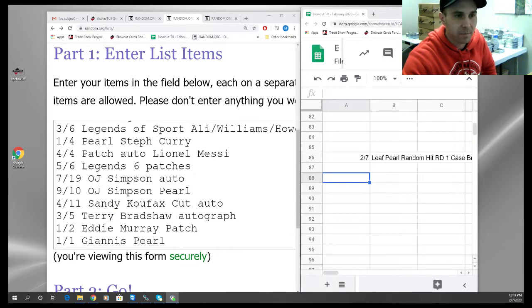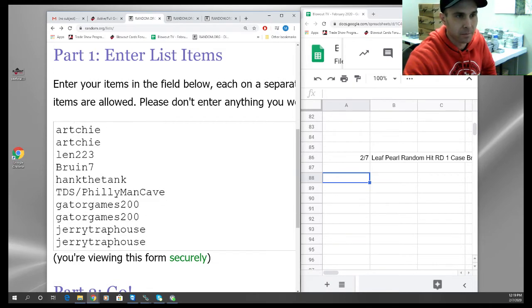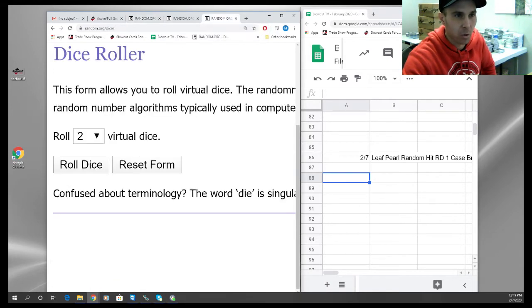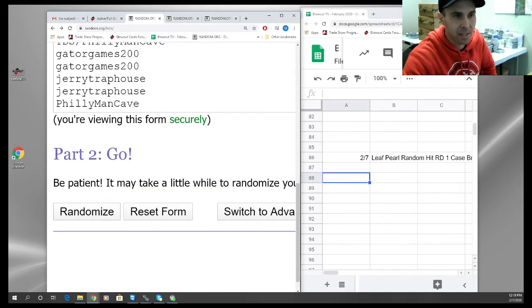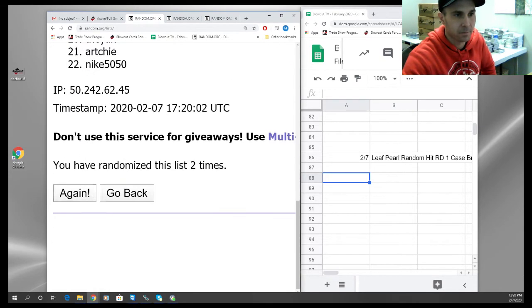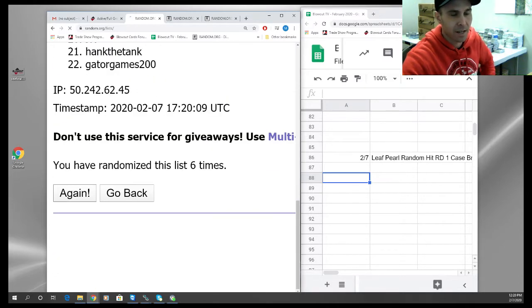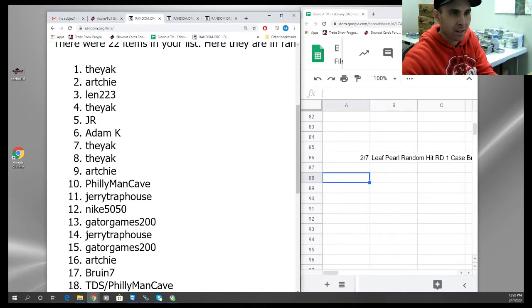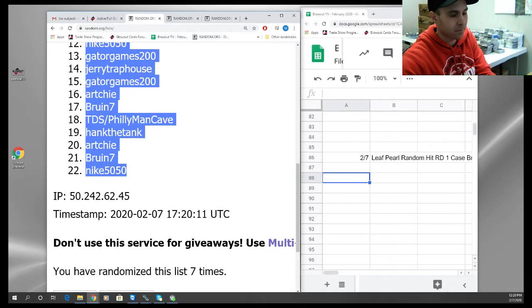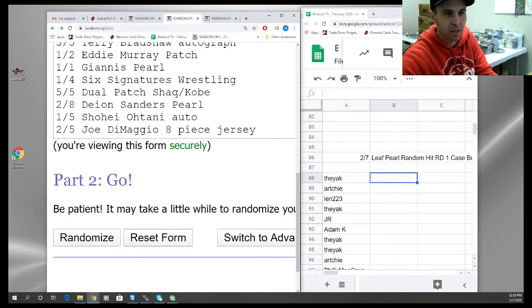All right, there are the hits once again — the names. Good luck, our dice roll is a seven. Lucky number seven, let's do it! One, two, three, four, five, six, and seven — the Yak on the top there. Good names — and seven times on the hits.